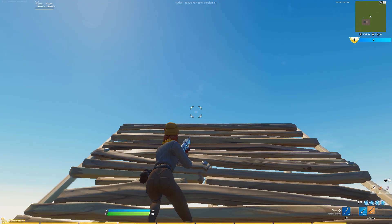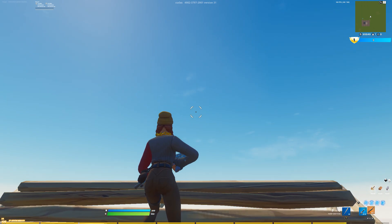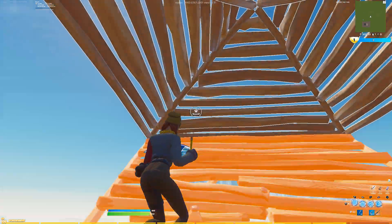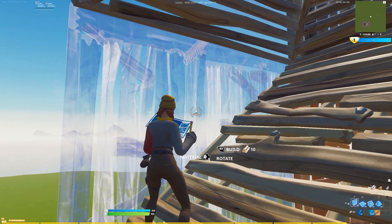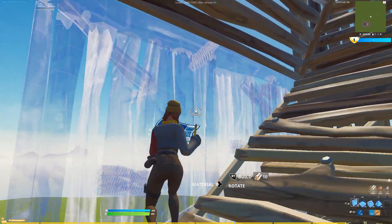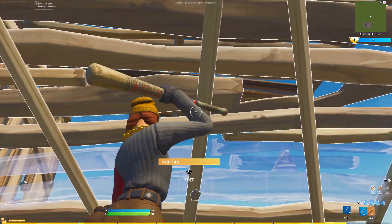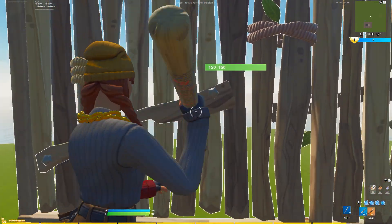All right guys, the third and final retake of today's video — the hard retake. Basically what you guys want to do is come right here, place a cone. What I like to do is place cones all around so my opponent can't even hit me from there. Then this is the hard part: you want to do a side jump, wrap around, and place all the walls like this. Right when you're right here, you want to place a ramp above you because sometimes the floor has a tendency of not placing. You can also place a ramp there if it doesn't place — it just makes it look cooler and gives you more protection.